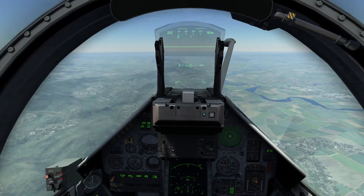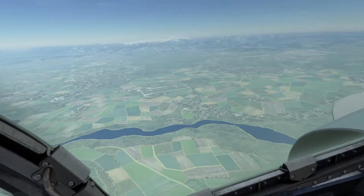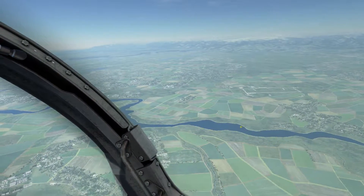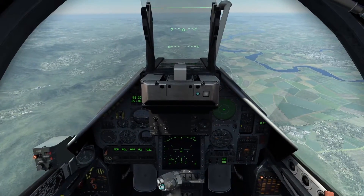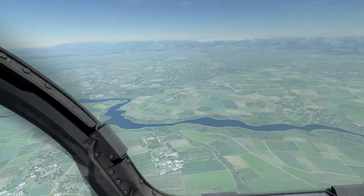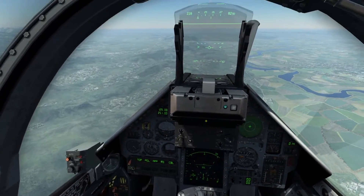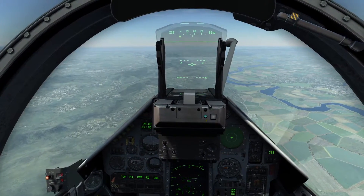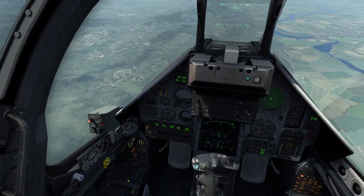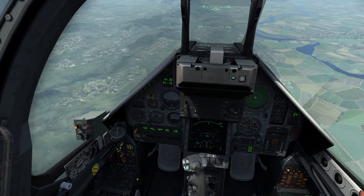First order of business is actually finding the airbase. I happen to know it's right to the right of me, so I'll look over there — and what do we have here? An airbase. Kutaisi airbase. Now, step number one is to declare your intent on landing, or tell the airbase that you're inbound. I've already looked this up and I'd recommend you also look up which radio channels or frequencies you need. Kutaisi airbase is channel 15, so I'm going to switch to channel 15.